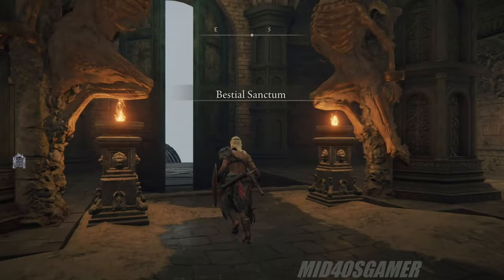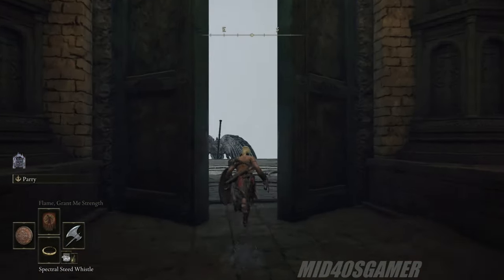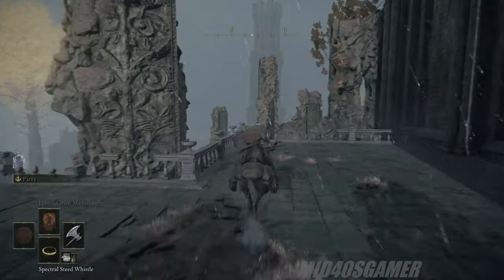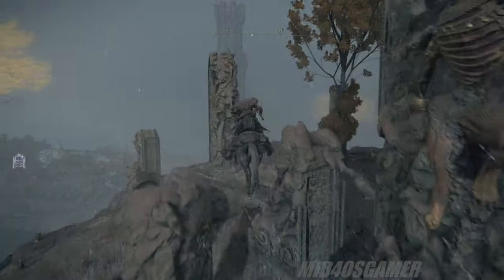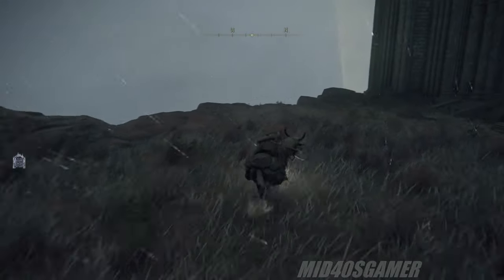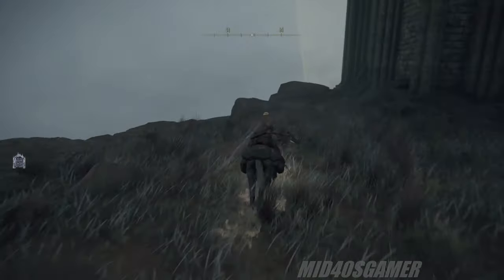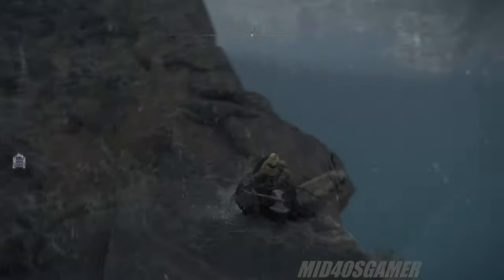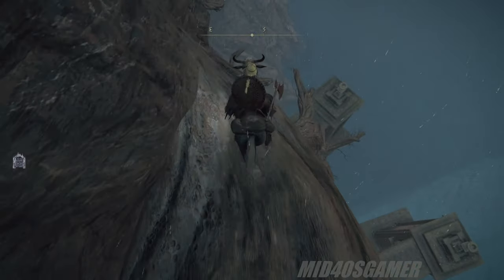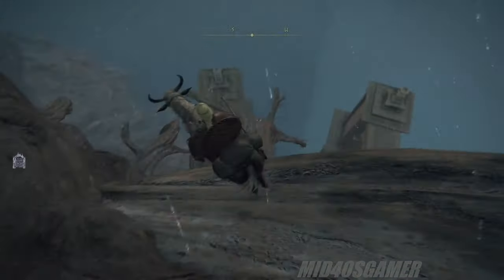From the Site of Grace, you can head to the southeast out the front doors of the Sanctum, summon Torrent, and hang a sharp right to the southwest, where you'll eventually head around the building towards the cliff face. This one's pretty well hidden, and you'll have to summon your best Torrent jumping skills to navigate it safely. Once you're close to the back of the Sanctum, you can head over to the cliff, where you'll have to get eyes on some tree roots growing out of the rock, which act as the first foothold for your journey to the bottom.